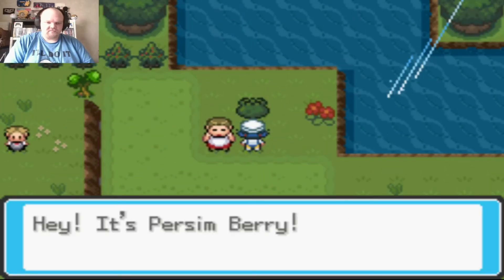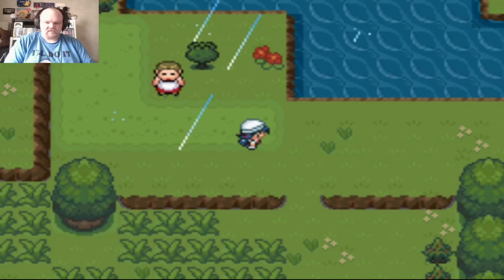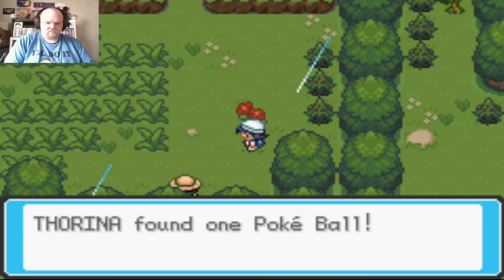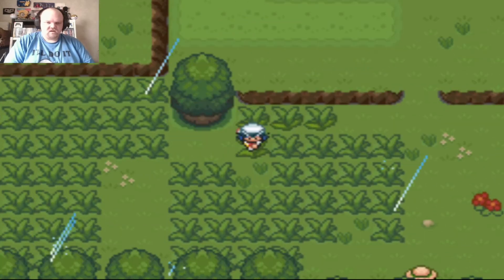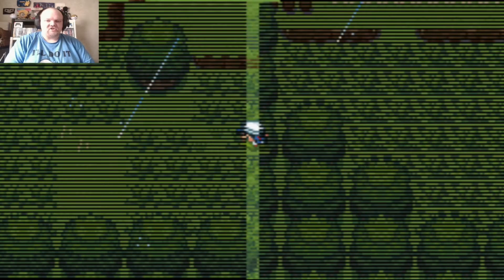I get a Persian Berry from here — not Chesto berries, not regular berries. I'm not going to battle these trainers right now. I know Zubat's only move is Leech Life.